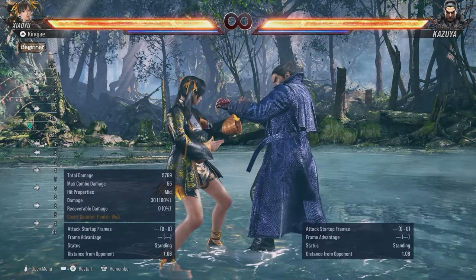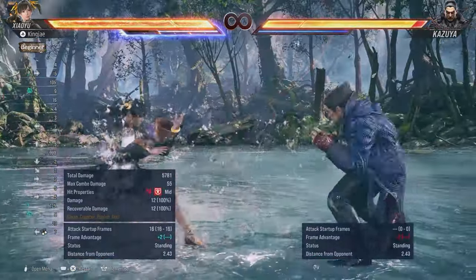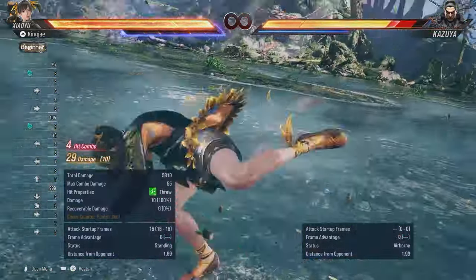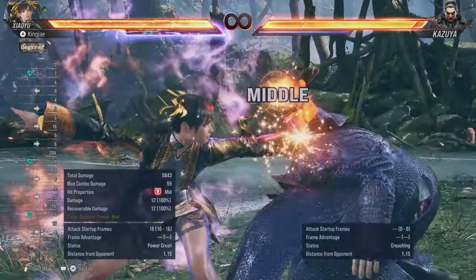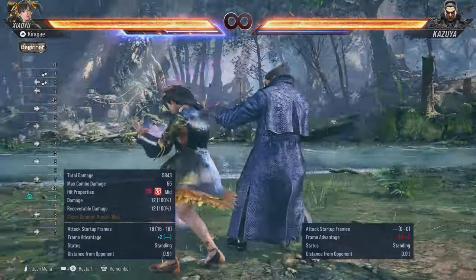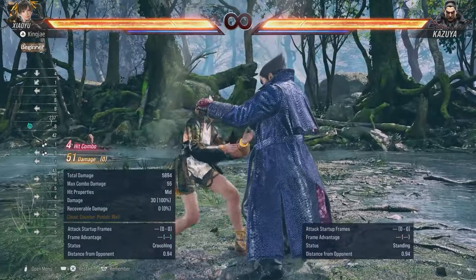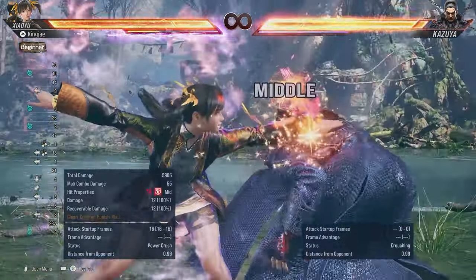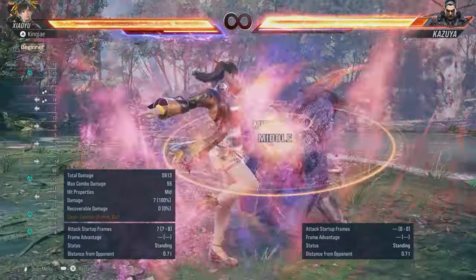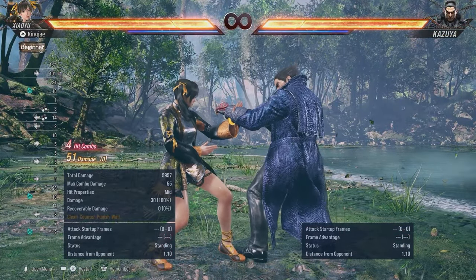Ling has two heat smashes. The first one is by standing and facing your opponent. The other one is by back turn — she goes into hypnotist stance after, and you can stay facing forward by holding forward for that one.